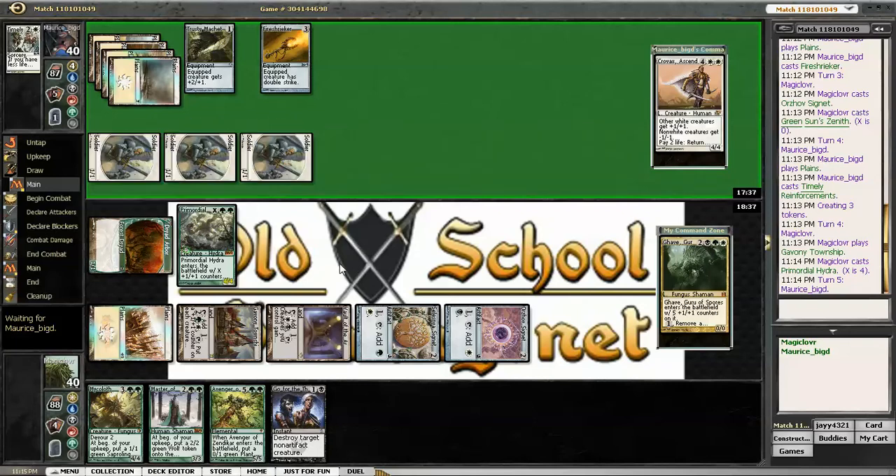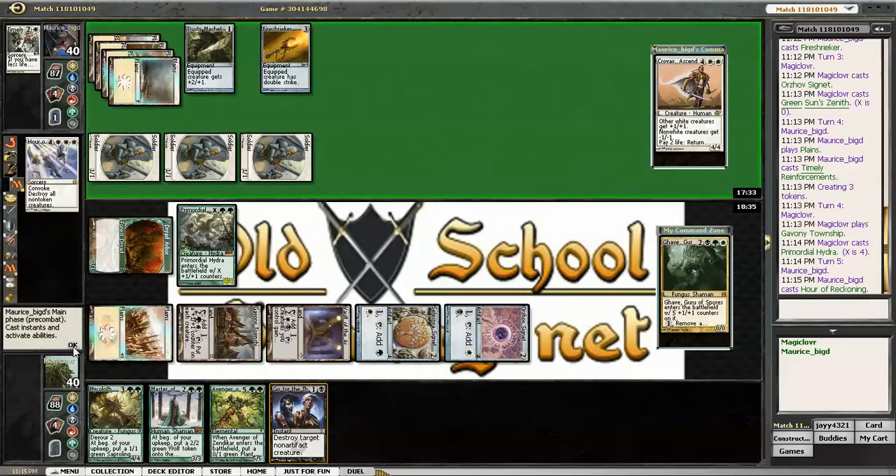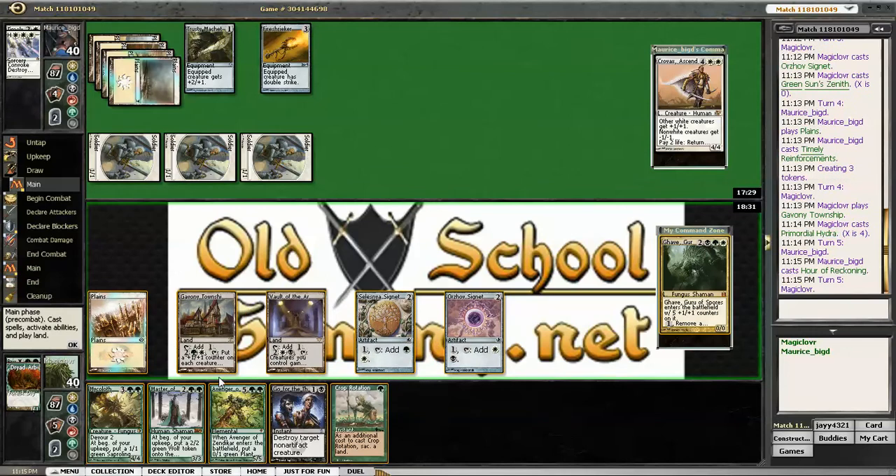Destroy all non-token creatures — that's going to hurt. There it is. All non-token creatures. Back to five mana. And I'm off double green, which is a problem.